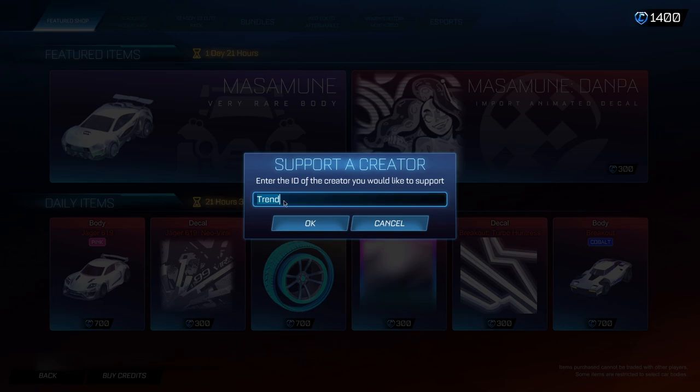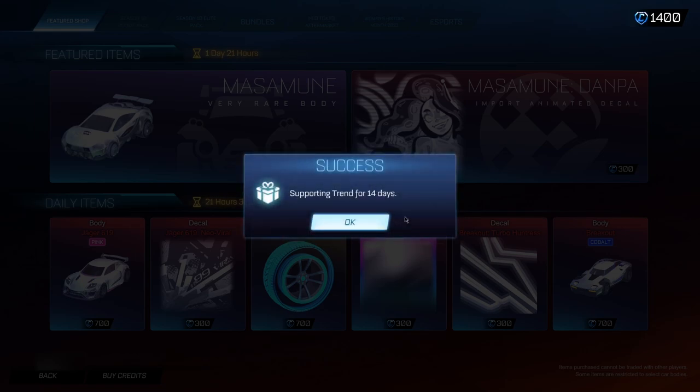Now this is the code that you actually want to be typing in — if you do not type this code in, it would not work, and I cannot stress enough how important it is that it is exactly this code that you type in. When you guys have typed the code in exactly like this, you guys can go ahead and click OK. When you guys have clicked OK, it's going to come up with this right here for 14 days. It's actually super important you leave it in for the 14 days. If you do remove it earlier, you will actually lose access to this alpha boost, and we do not want that happening as it is an absolutely insane item.